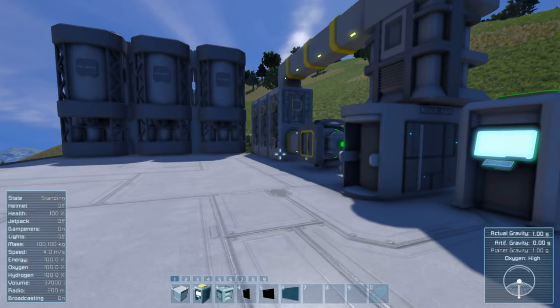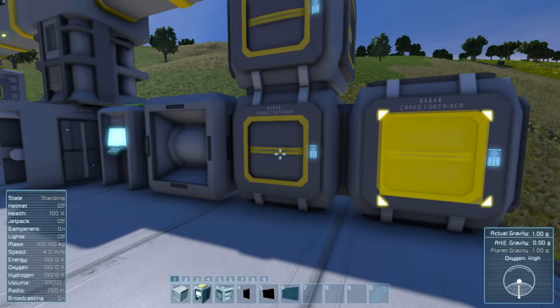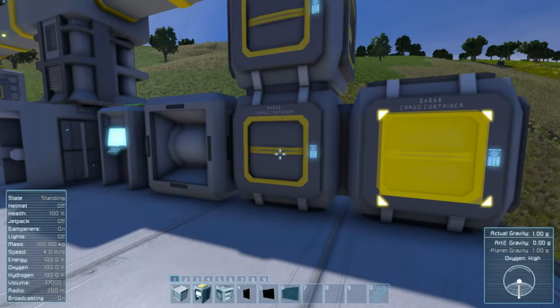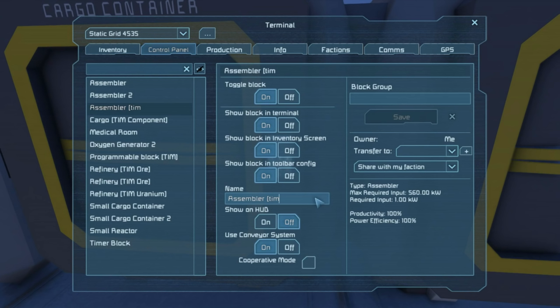Change it to 'compo' — now it's components, and it's going to pull all components into this cargo container. The next thing we might want to do is say, hey, I always want to have a certain amount of steel plates on hand. We can pick an assembler and name it 'TIM' space 'steel' — TIM automatically detected 'steel plate.' As far as TIM is concerned, this assembler is assigned to always making steel plate when we need more of it. I'll show you later how it determines whether we need more.